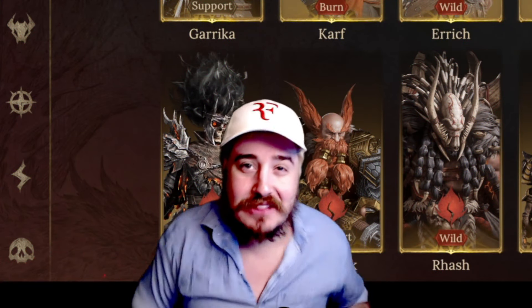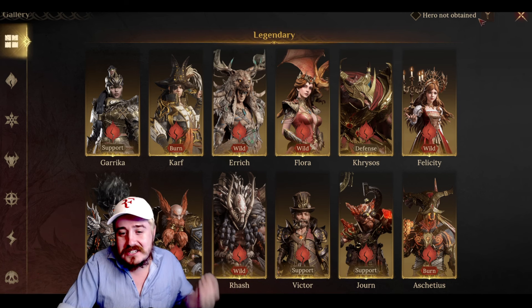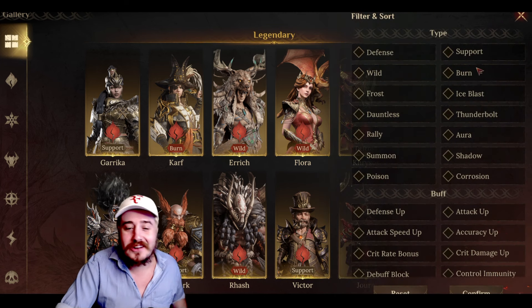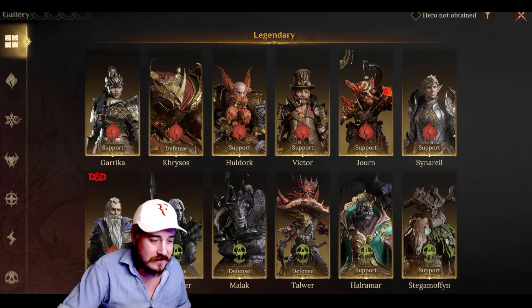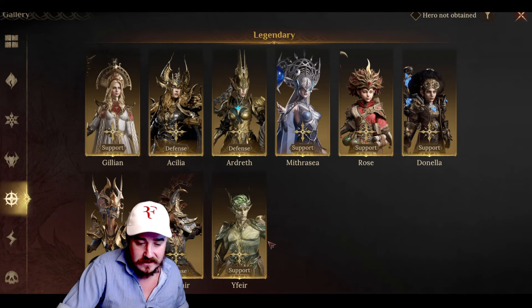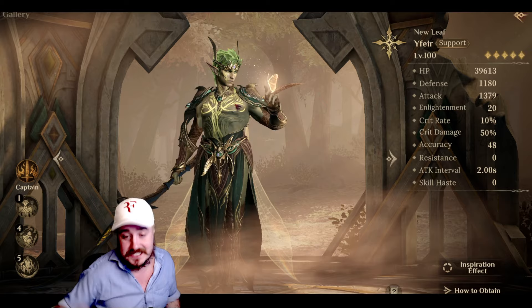I know the last one was kind of long, so I'm going to try to make it a little bit faster. I realized I can just use the filters. They've got a great gallery in this game — it's going to make it a lot easier for me to find these new heroes. So let's start with our Radiance heroes. This is where our one legendary remaining can be found, and that is Yafir.